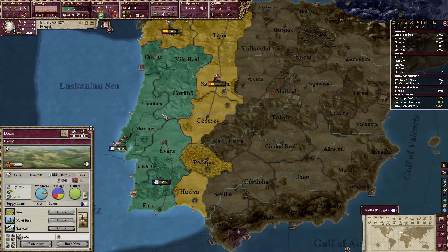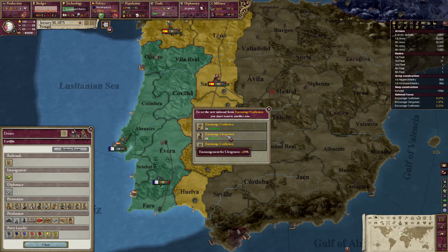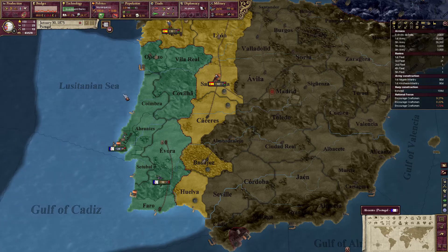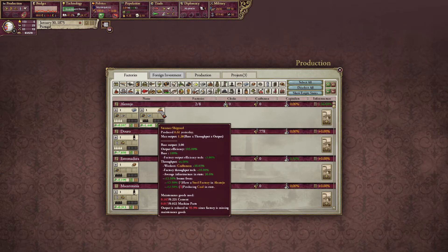We'll take away the clergymen from Somaliland, and then for my third and final region in Portugal proper, we will set it to encourage craftsmen as well, removing the clergymen from Kenya. And let's take a quick look here at what we've got just to get caught up.